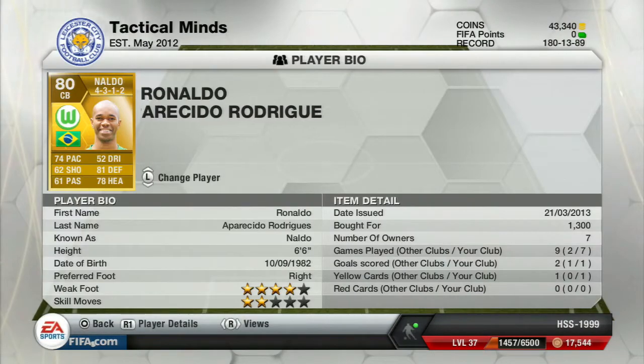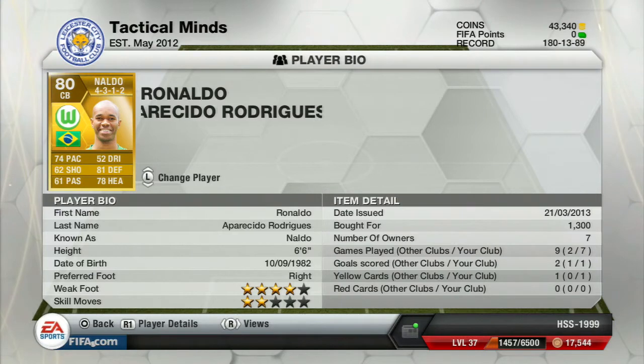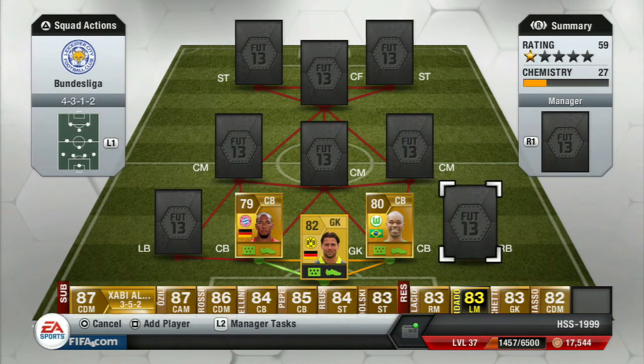Now we have Nardo, and this guy is quite amazing. 62 pace, 61 passing, 52 dribbling, 81 defending, and 78 heading. He's got four star weak foot and two star skill moves, which doesn't really matter for a defender. He costs 1,300 coins, he's Brazilian, and he plays for VfL Wolfsburg.